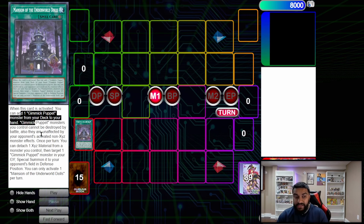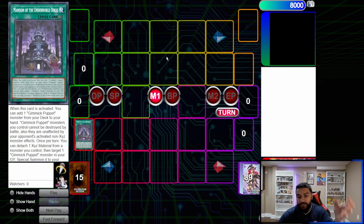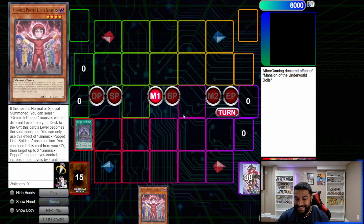The field spell also says Gimmick Puppet monsters you control cannot be destroyed by battle, and they're unaffected by your opponent's activated non-XYZ monster effects. They're still affected by things like Imperm or Dominus Purge, but regular hand traps just won't work. Once per turn, you can detach one material from a monster you control, target a Gimmick Puppet monster in your GY, and summon it. We use this to grab Little Soldiers.